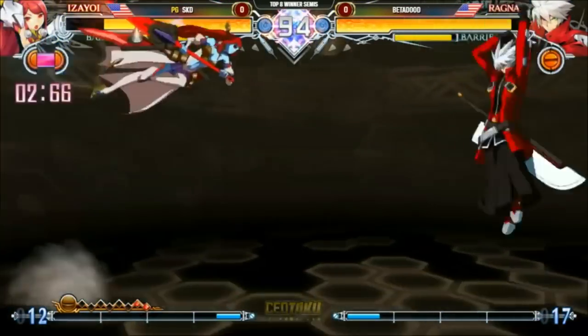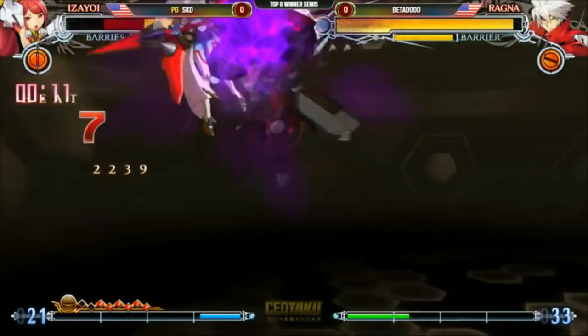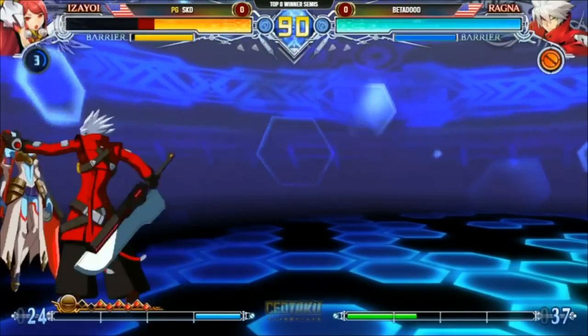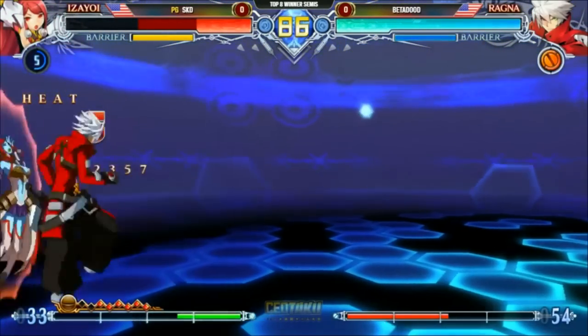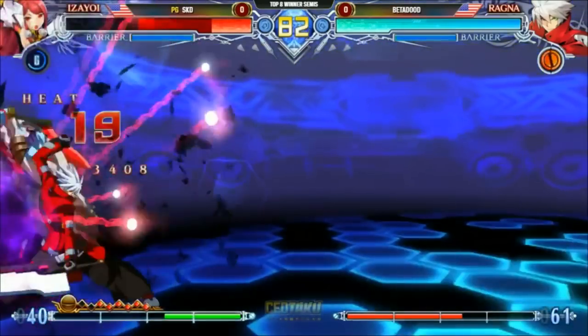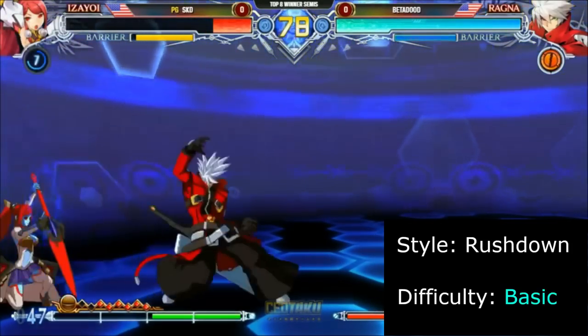Ragnar is an offense-oriented rushdown character with high damage and strong midrange tools. 5B is an excellent midrange poke that leads to a full combo off any hit. His offense truly shines once he has meter, allowing the player to create tricky mixups with the use of rapid cancels. He's no slouch on defense either, thanks to his strong DP and anti-aggressions. Ragnar is a great choice for players who want an accessible, aggressive character with great footsies and damage.